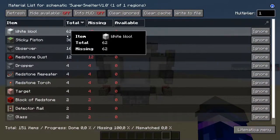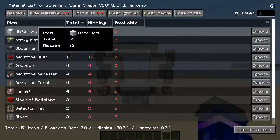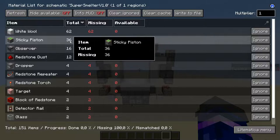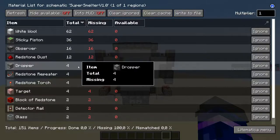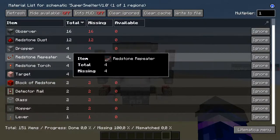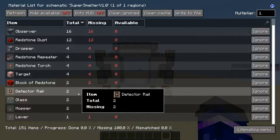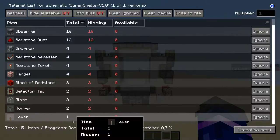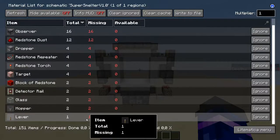The items you're gonna need are: 662 white wool (this can be any block, including the blocks for placing redstone and the door itself), 36 sticky pistons, 16 observers, 12 redstone dust, 4 droppers (dispensers work too but are more expensive), 4 redstone repeaters, 4 redstone torches, 4 target blocks, 2 redstone locks, 2 detector rails, 2 glass, 2 hoppers, 1 lever, and 2 minecarts — the normal minecart is recommended as it's cheapest to make.